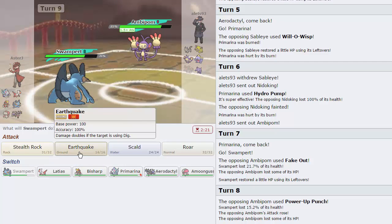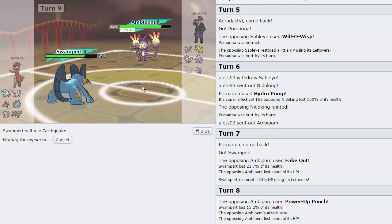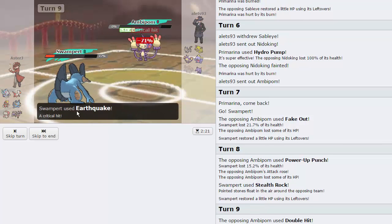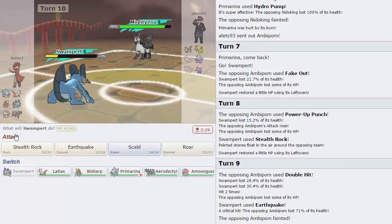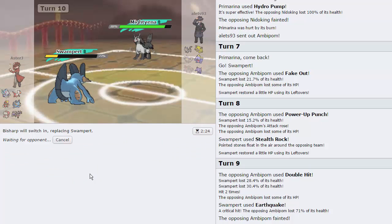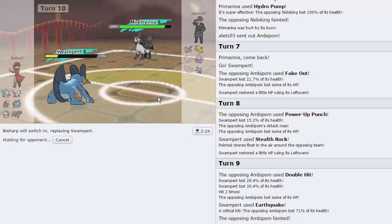He goes for Power Up Punch — that's actually a little scary, but I don't think he can take me out, so I Earthquake. He goes into Mightyena — which is Moxie, so I don't want to stay in. I'll switch into Bisharp because we Speed Tie. I don't need him knocking me out with a Crunch and then sweeping my team.